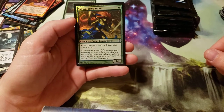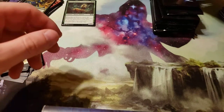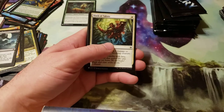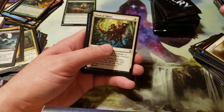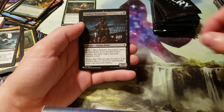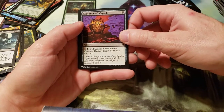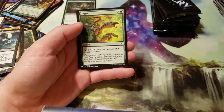And then we got a Secure Tribe Scout — you may put a land card from your hand into play. And then we got a Soul Summons. These cards are sliding everywhere. Slash of Talons. Cloudkin Seer. Court Hussar. Deadeye Tormenter. Executioner's Capsule — looks like a Commander card. Generator Servant. Tar Fire. Thrive.